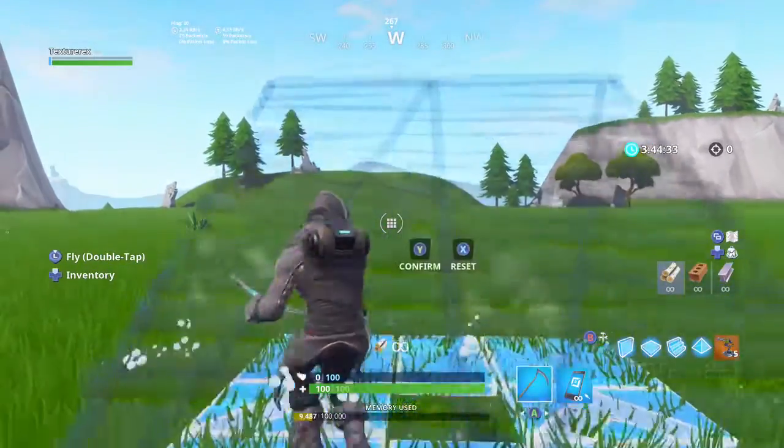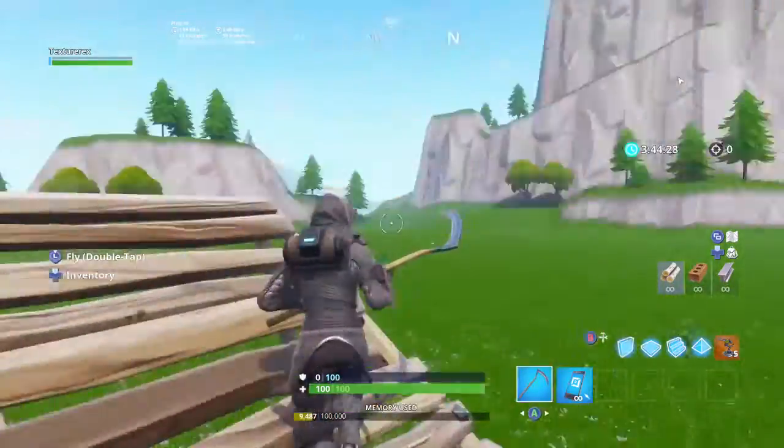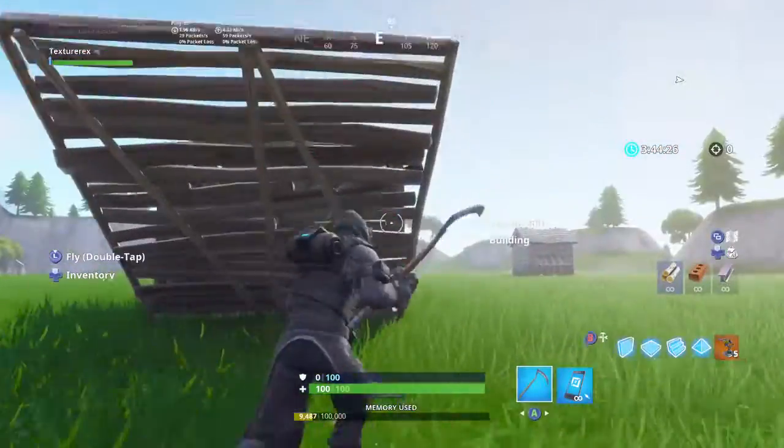You can also do this with stairs. If there's a guy in the distance you can push the stairs down, hit edit, and you can see if he's rushing you or not. You'll be behind your own cover so you can't get shot at least from him, though you can be shot from different angles.